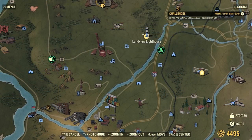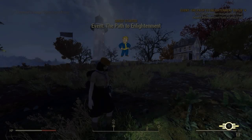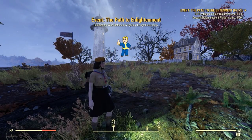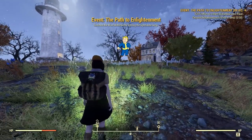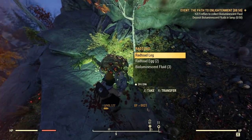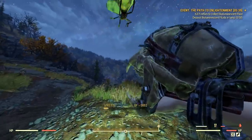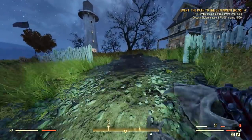At Landview Lighthouse in the evening time, the event The Path to Enlightenment will pop up. Finishing this event is a badge requirement, and it's pretty straightforward. You just gotta collect bioluminescent fluid from Rad Toads and Fireflies, and make your way up to the top of the lighthouse and deposit it.